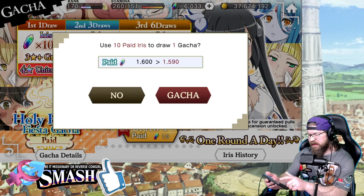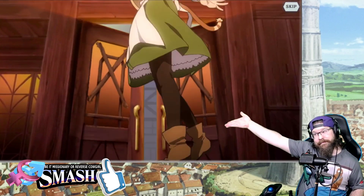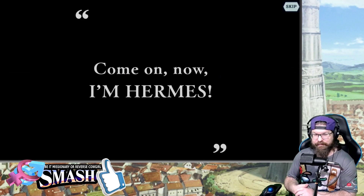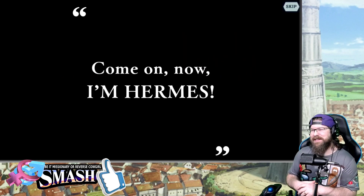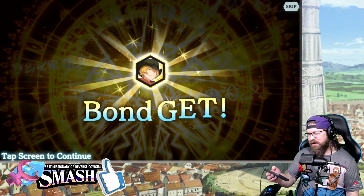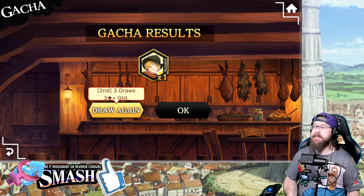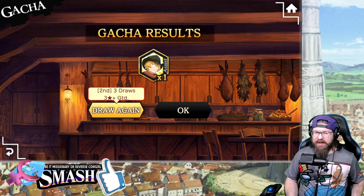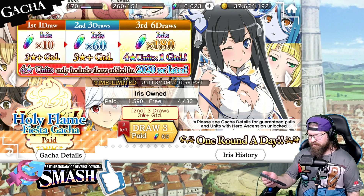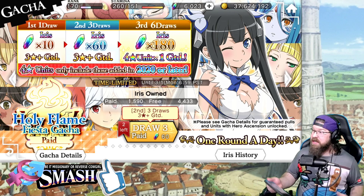Let's go ahead and do our first summon and see what we get. Remember, this is only 10 iris for a single draw. So, three-star unit — it's Hermes. I could have loved Hermes just up until that most recent season. Once again, I'll just go back to the banner and show you here. I need to find a better way to mount this poor microphone. So that was the first draw.